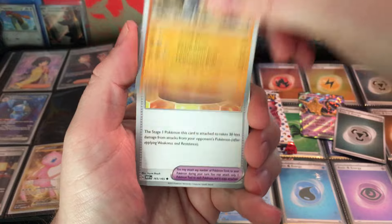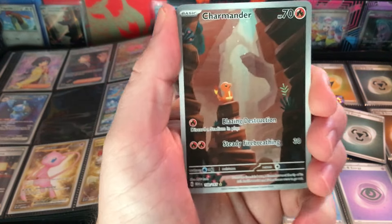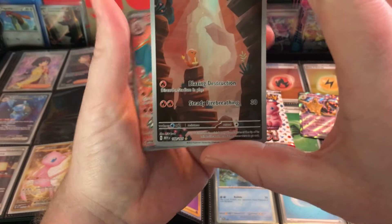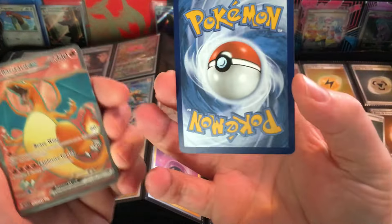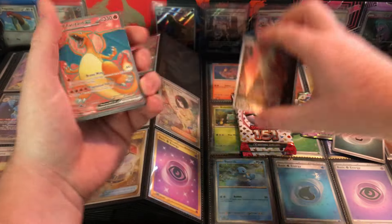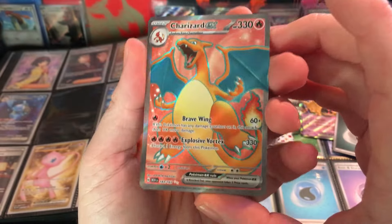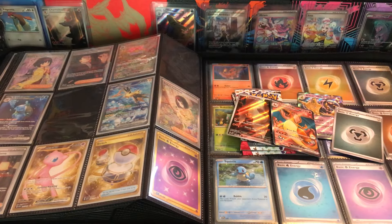Bulbasaur, Giovanni's Charisma, Raichu, Geodude, Staryu reverse, and Charmander — nice! Perfect, perfect, perfect — that'll be a binder addition. Oh, and Charizard ex! What a pack — I guess not a God pack, but sweet. The Charizard ex right there.